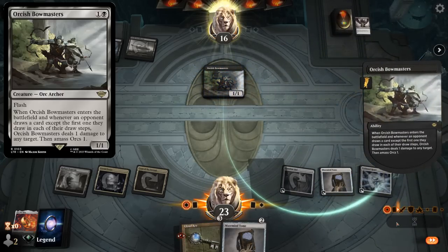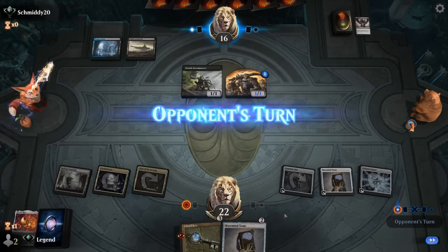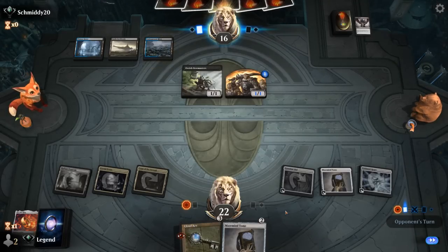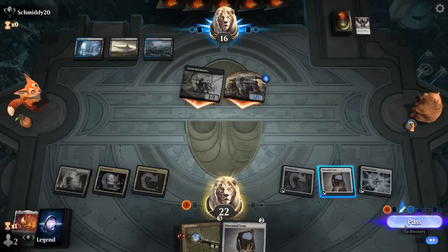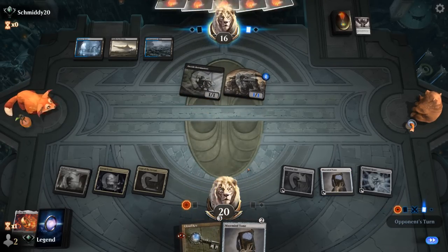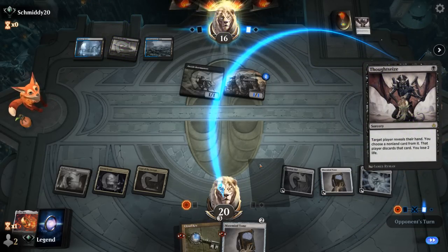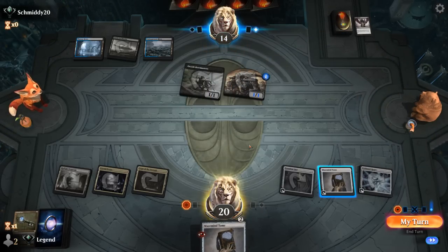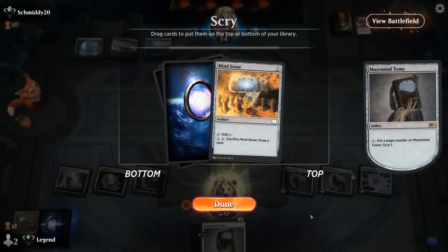So yeah, between Bowmasters, Narset, Counterspells, and Discard — a blue-black control deck could definitely be problematic. And now with the extra tokens to protect the Narset, this can be harder to take out potentially. Another Thoughtseize likely to take Tome, so I might regret not just playing another one. No — takes Cloud Key. So given that I didn't take Tome, I'll Scry with the first one. And Mind Stone doesn't seem necessary. I'm looking for some of my four-mana cards now. So I could Scry again with Tome.